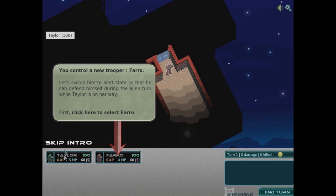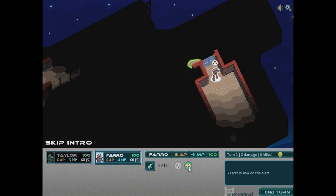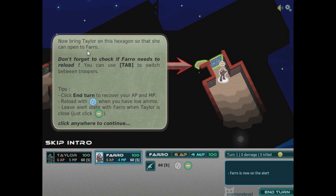Oh, we can control them both — okay! Let's switch him to alert state so he can defend himself during the alien turn. You can use Tab to switch between troopers — simple enough. Click end turn to cover your AP, reload with that, and that's to leave people on alert.